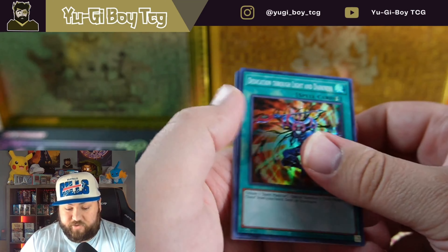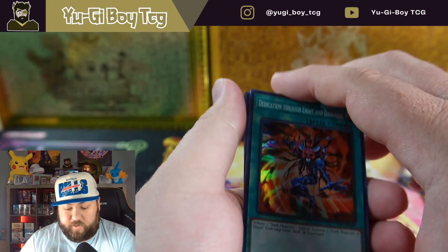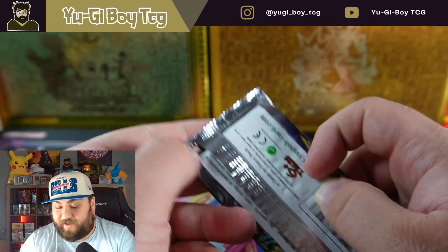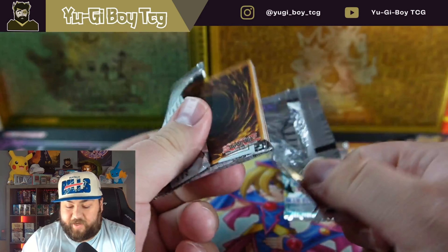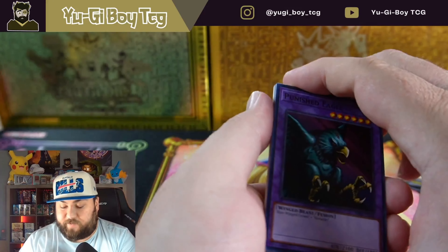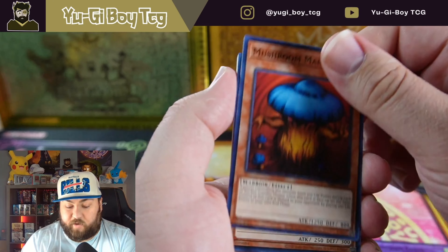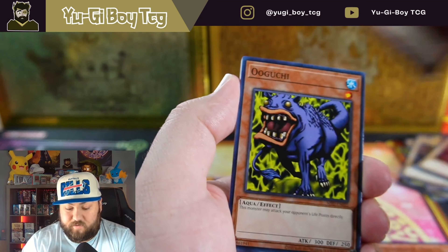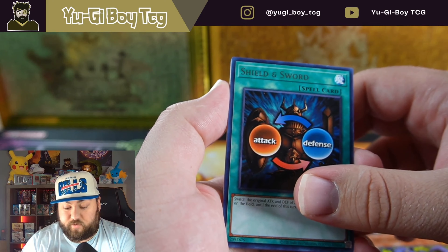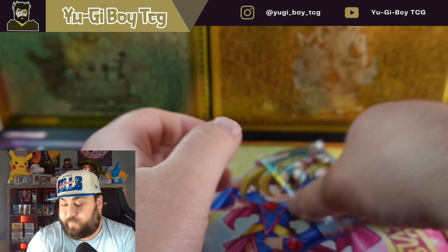We get Dedication Through Light and Darkness — nice, very cool super rare. I shouldn't say 'very good' because most of the spell and trap cards in these sets aren't going to be that impactful anymore — they're either irrelevant or completely banned. Shield and Sword, and Block Attack — so this one's been very, very weak so far, just one super.